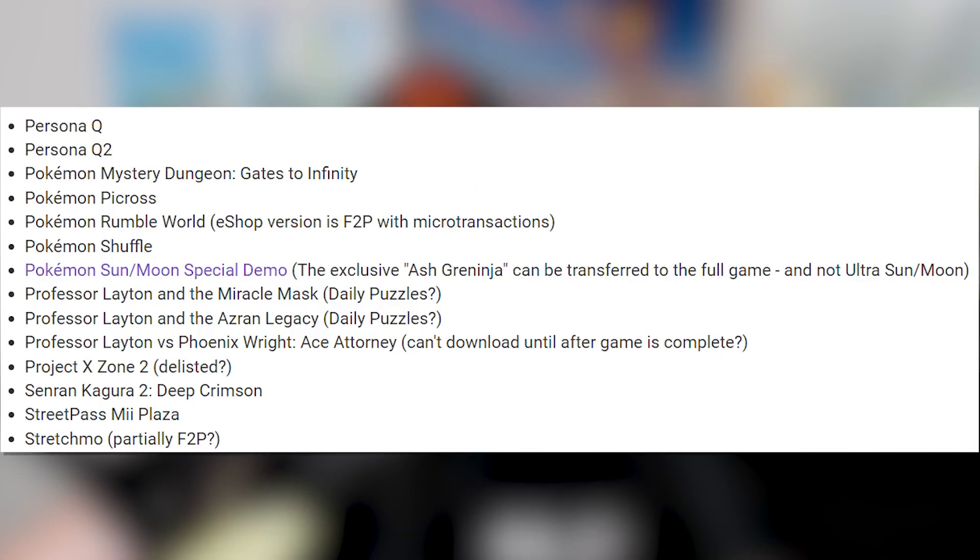We have Persona Q and Persona Q2. Pokemon Mystery Dungeon Gates to Infinity apparently had DLC. Pokemon Picross was a free-to-play game with an in-app purchase to get more content. Pokemon Rumble World — the eShop version was free-to-play with microtransactions, though there was a physical version. Some of this stuff is just microtransactions rather than traditional DLC. Pokemon Shuffle was another free-to-play game with microtransactions. There's also a Pokemon Sun and Moon special demo where you can get Ash-Greninja and transfer it to the full game — that's the only way to do that, which is really interesting.